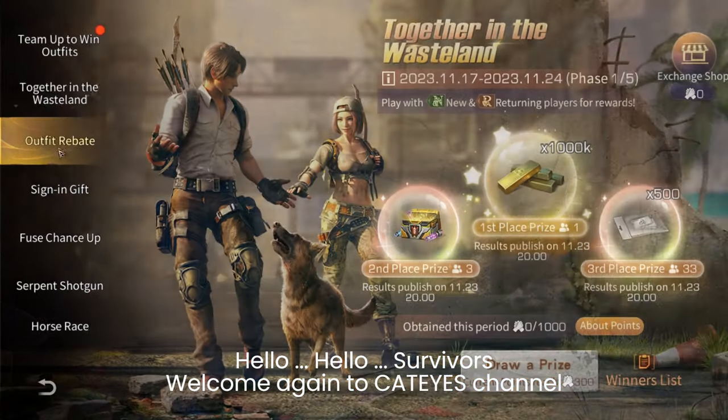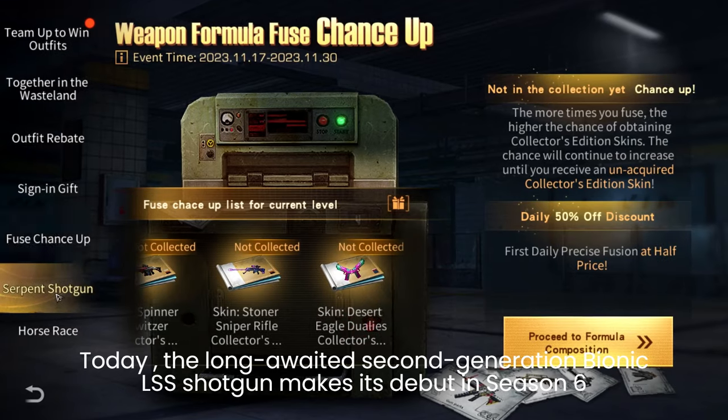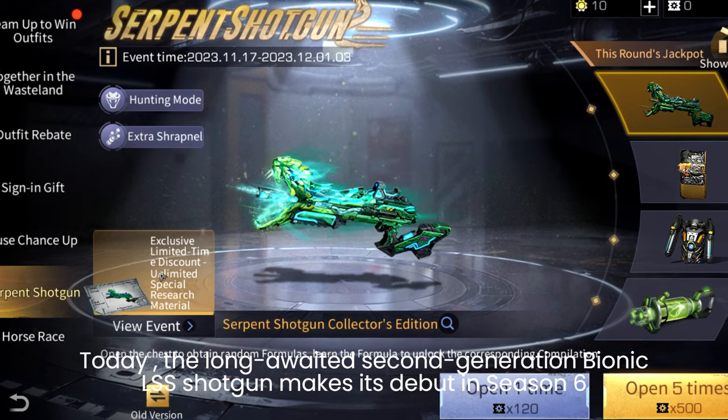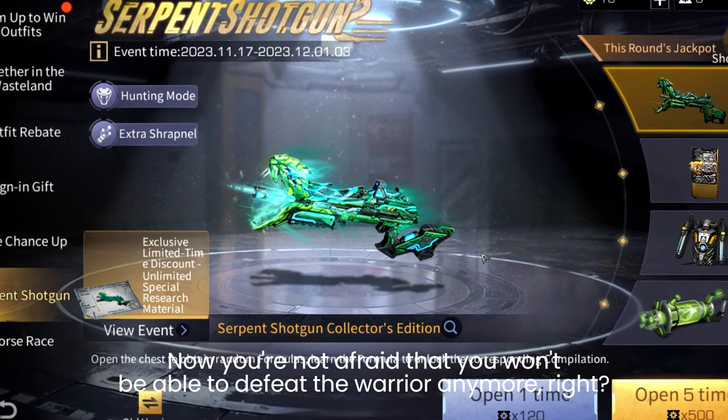Hello hello survivors, welcome again to Cat Eye's channel. Today the long-awaited second generation bionic LS shotgun makes its debut in Season 6. Now you are not afraid that you won't be able to defeat the warrior anymore, right?